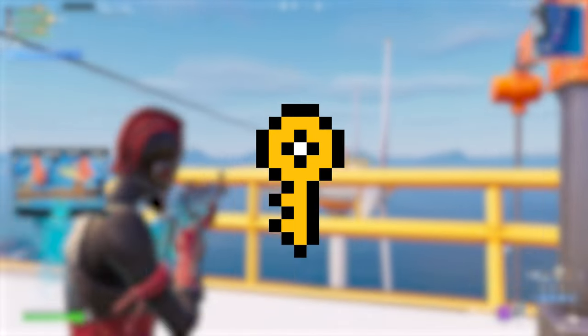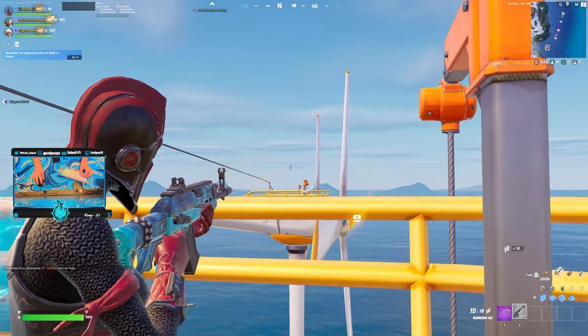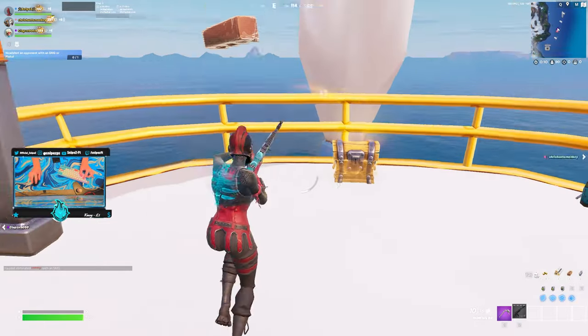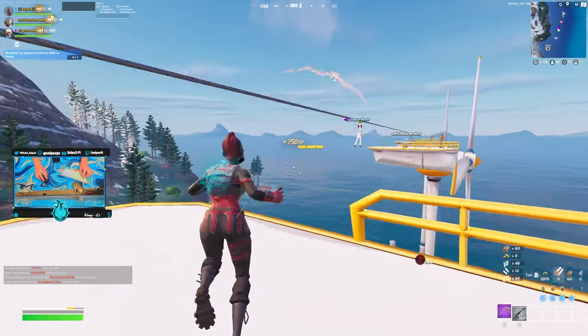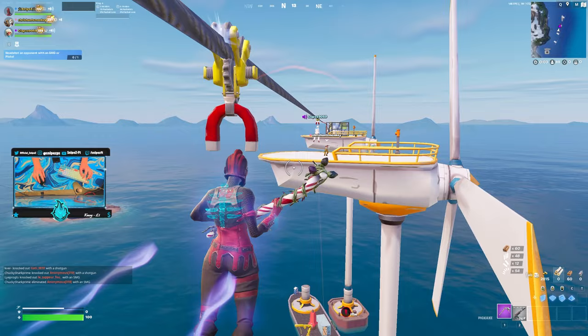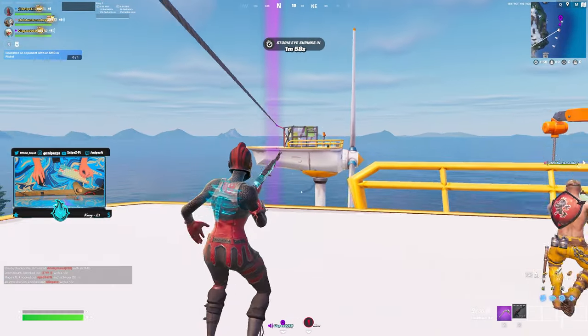Key number one. The first solution for qualification in a tournament is to find the main drop spot that you or you and your duo need. This is important as if people contest you, you'll understand the drop spot better than the opponents. It's crucial to pick anywhere on the map you're confident in to receive placement points and more.